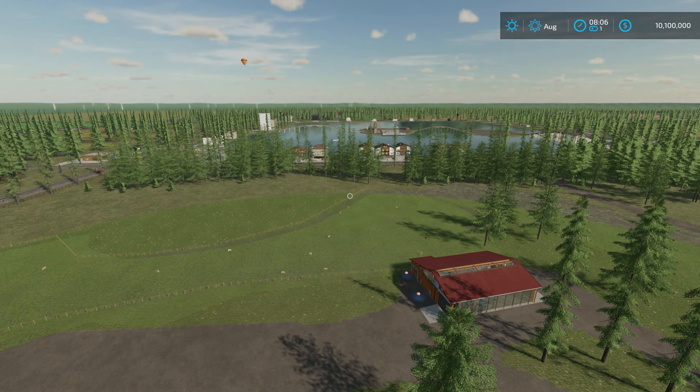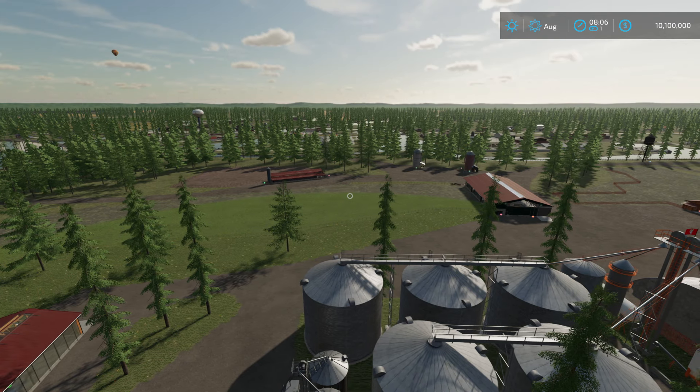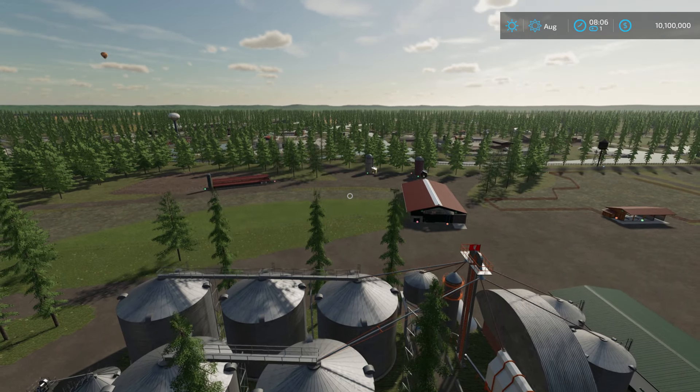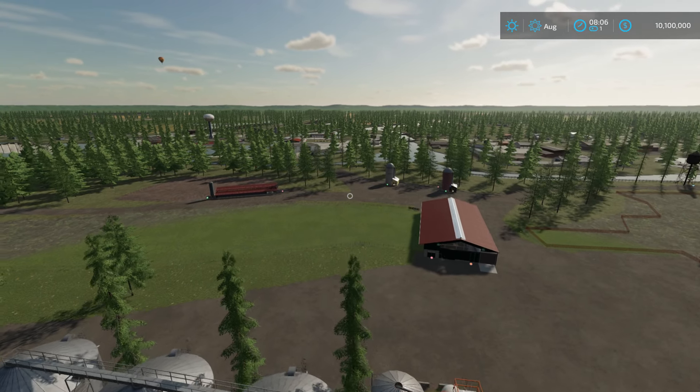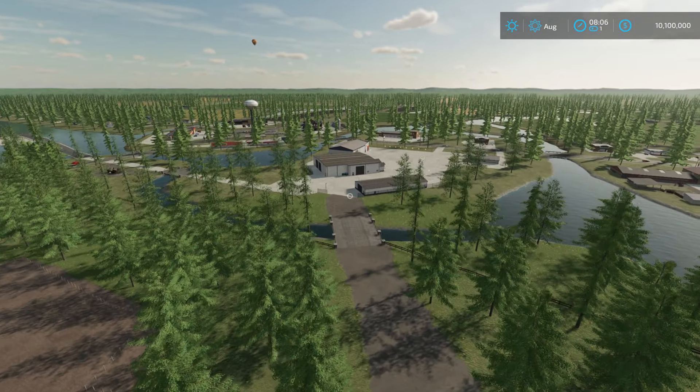There's the lake where you're fishing. And then the main farm is just behind the town. A back entrance to the farm will take you right into the vehicle shop.